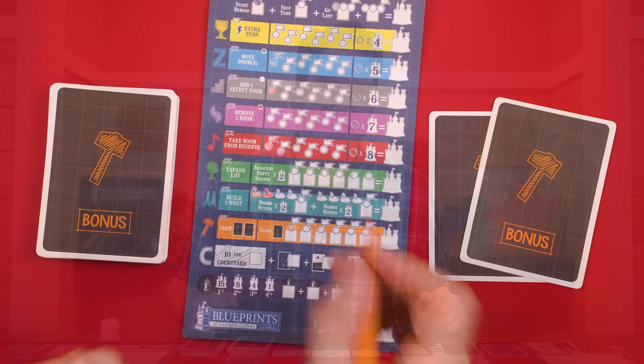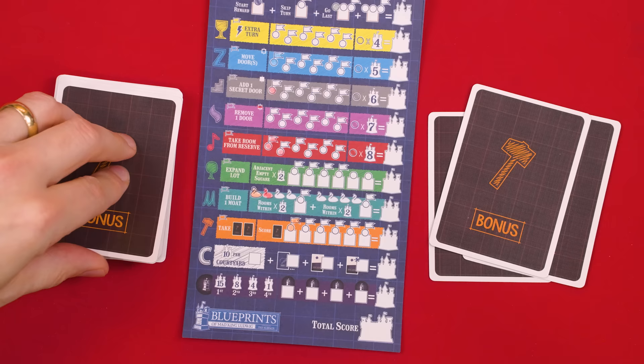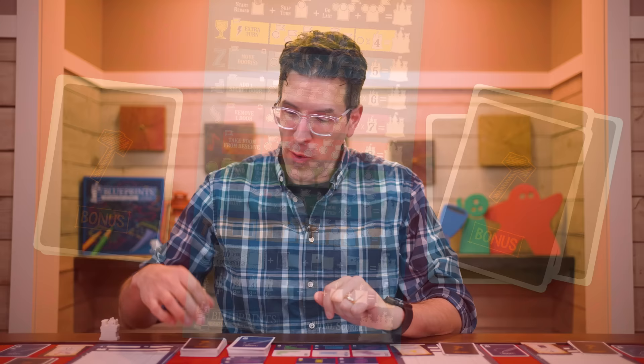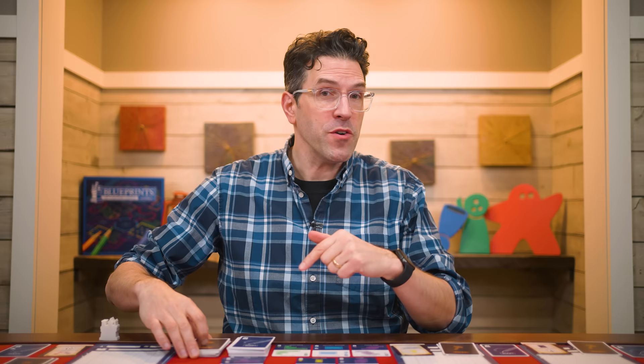For the orange room rewards: when you claim this reward, draw two bonus cards from the deck to secretly examine and place with any other bonus cards you already have. These will come into play during final scoring, so we'll discuss the value of bonus cards then. Just know, if the bonus deck runs out, you can't resolve utility rewards anymore — you still fill in circles as you complete rooms, you just can't use their flags.